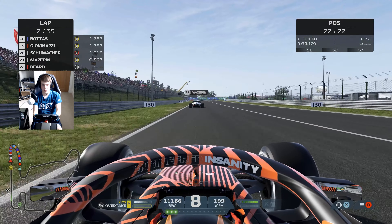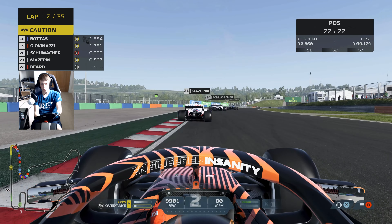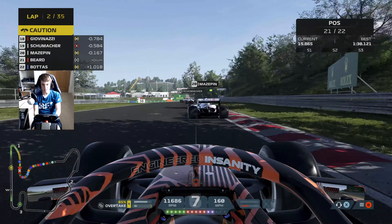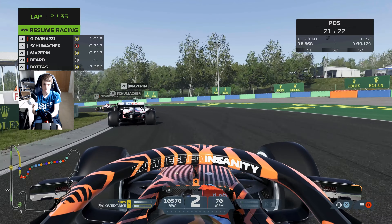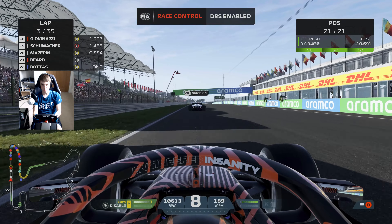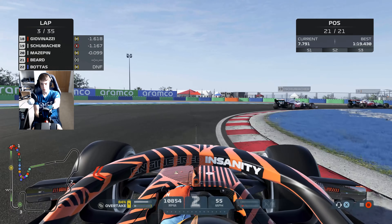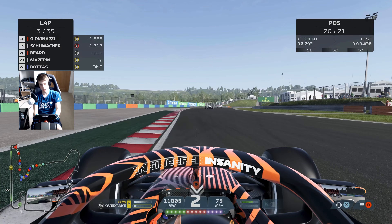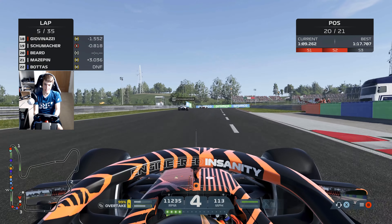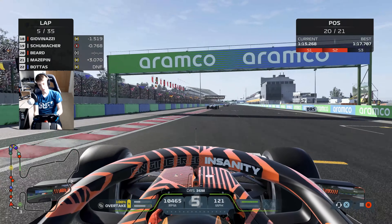Struggling a bit with the balance of the car, but fingers crossed we can settle down and get these hards working. End of lap one, Lewis Hamilton still leads the way. We've got a little bit more top-end speed than the Haas. Yellow flags out — Valtteri Bottas has had issues, the Mercedes once again. Reliability woes for Bottas and Williams. Getting a little closer to Mazepin now, within DRS range. Up the inside of Nikita Mazepin — a cheeky send. We hang him out to dry and we're now making some progress.